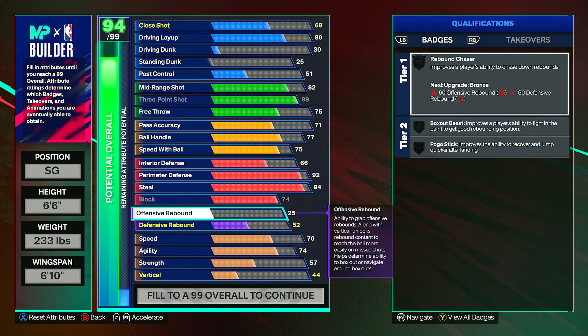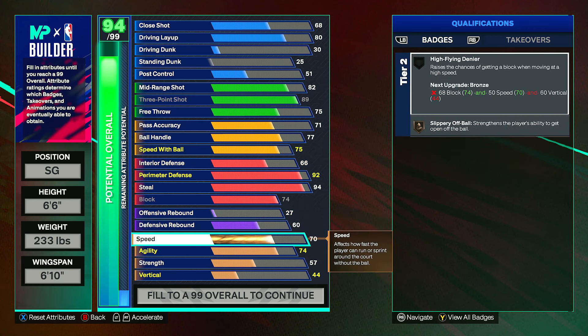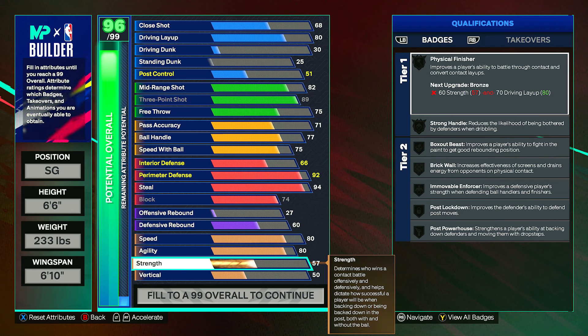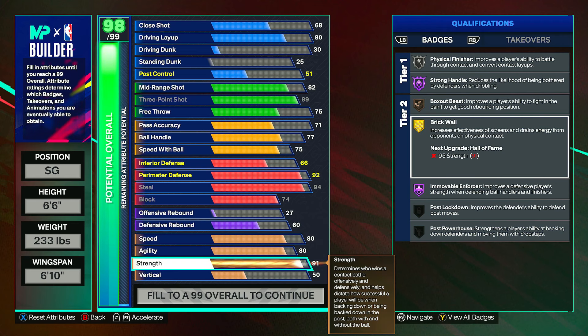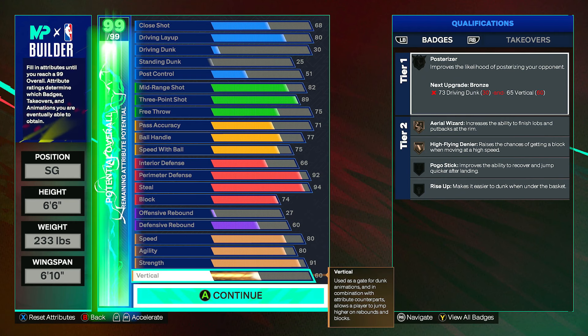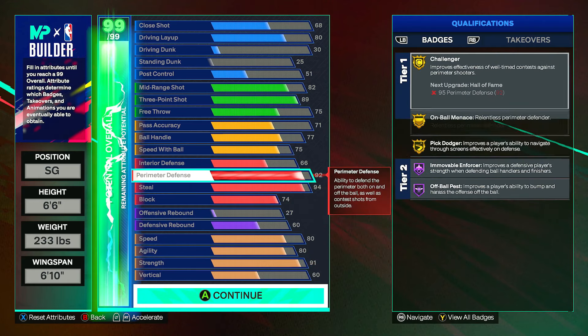For rebounding, offensive rebound goes to a 27 and defensive rebound to a 60, giving Box Out Beast and Rebound Chaser. Speed can go up to an 80, agility up to an 80 as well — this gets you Ball Menace and Pick Dodger up to gold, and also gives Shifty Shooter and Slippery Off Ball. Strength you can bring way up to a 91, giving Physical Finisher on silver, Strong Handles on Hall of Fame, Immovable Enforcer on Hall of Fame, Brick Wall on gold, and Box Out Beast onto bronze. Vertical goes to a 60 with your remaining attributes, giving Aerial Wizard onto bronze and High Flyer Denier onto bronze.